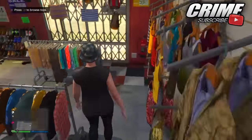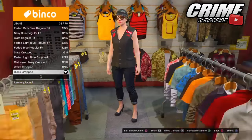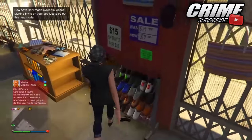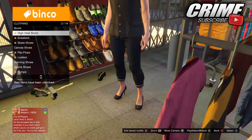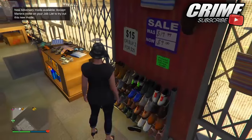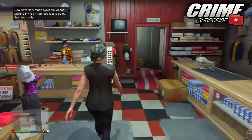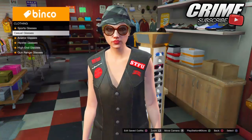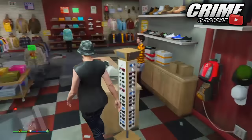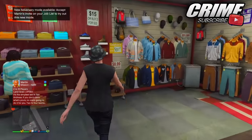Go to the pants section and put on the black cropped jeans as shown in the video. Make sure you have some money on your account because you will need to spend a little bit on these outfits. Then go to the shoes section, go to high heels, and put on the charcoal platforms. Once you have the charcoal platforms on, go to glasses, then casual glasses, and put on the copper marbles — this gives you the checkered glasses, and the black cropped jeans give you the checkered pants.